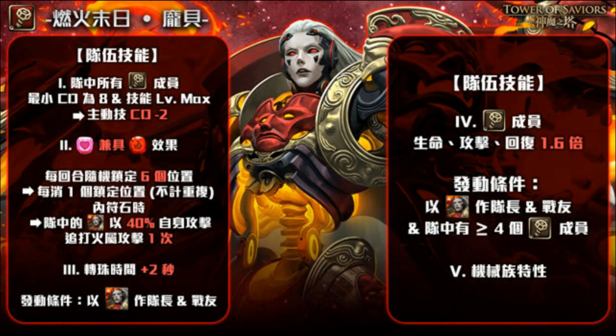Effect number five is the standard machina fuel gauge mechanic: upon reaching 100% fuel, machina members gain increased attack stats, and this applies to Pompeii as well. Overall there are a lot of conditions to fulfill, but if you do, Pompeii's damage output can be very potent.